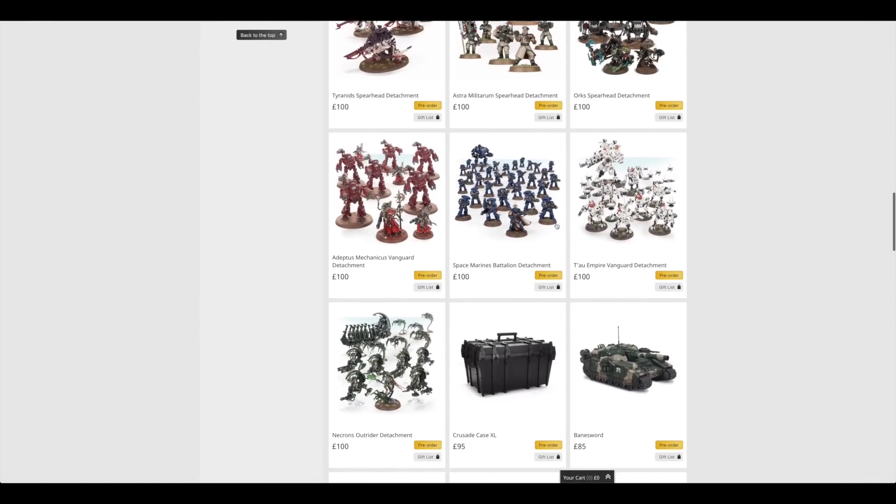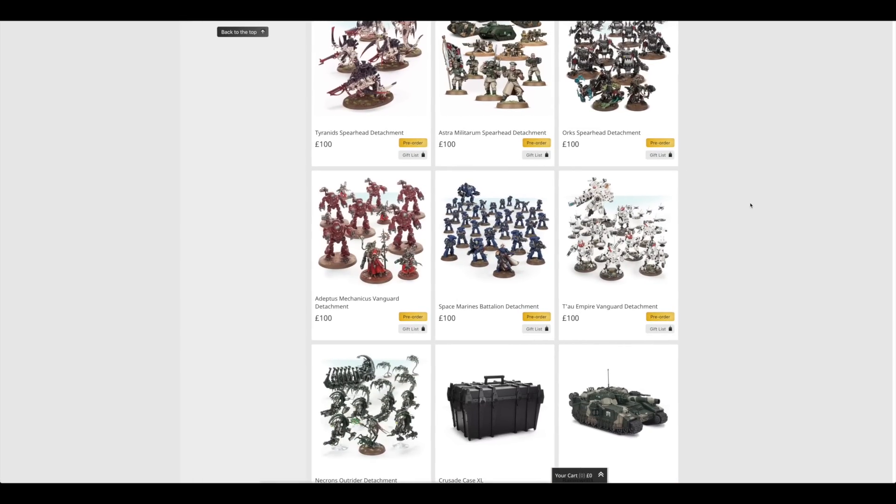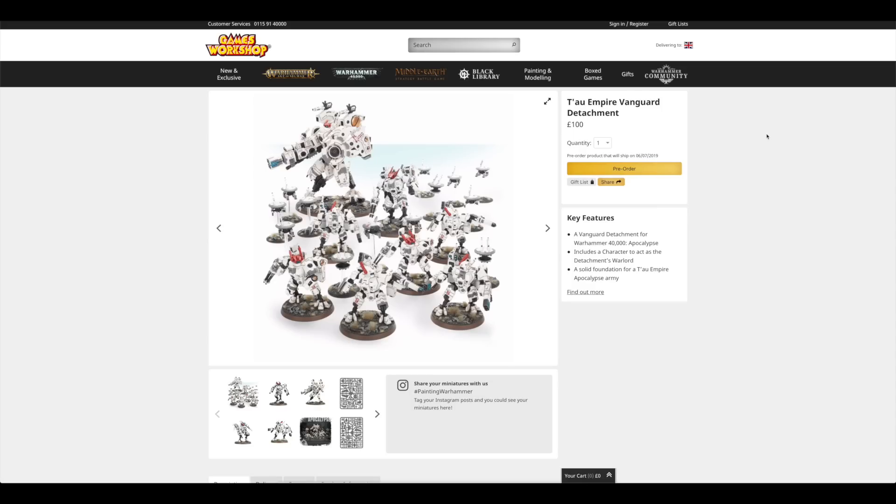So let's go through which box set saves you the most money from buying all the models individually. First up, it is the Tau. To buy all those Crisis Suits and the Riptide would cost you £170 separately — and look at all those little drones you get as well. So you're saving £70. This is the best value Apocalypse box set, especially if you haven't got any of these suits or just want to start a new Tau army.